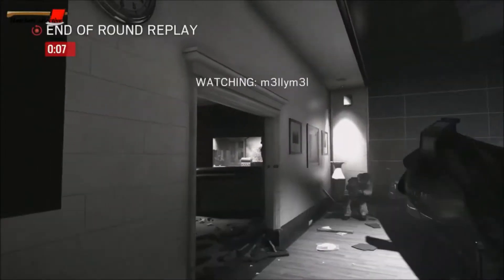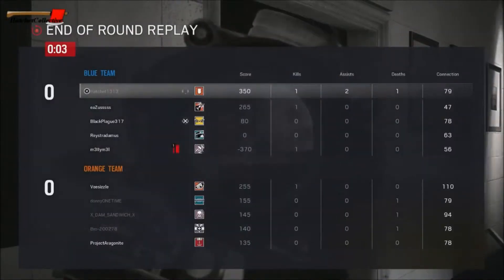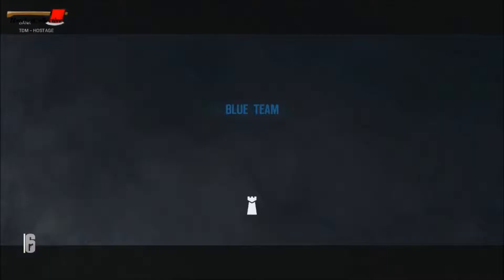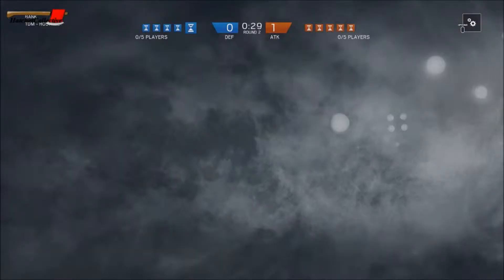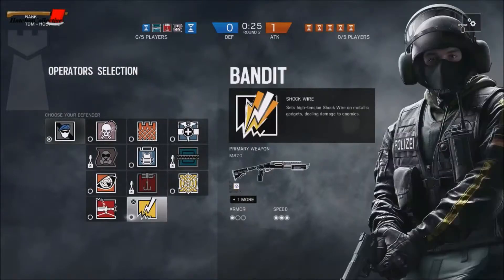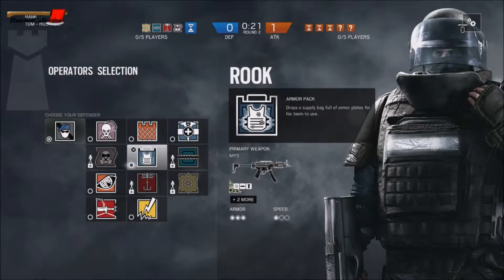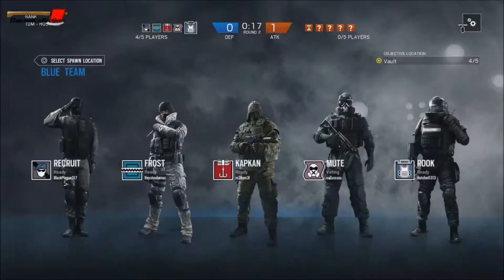What are you doing, dude? Right at the hostage too. No, I don't kick him - he made a mistake. Yeah it was a dumb move, but okay. So I'm gonna let him be Frost. Who should I be? Rook looks pretty good - I'll be Rook just so everyone gets armor and stuff. Why do we have a Recruit though?